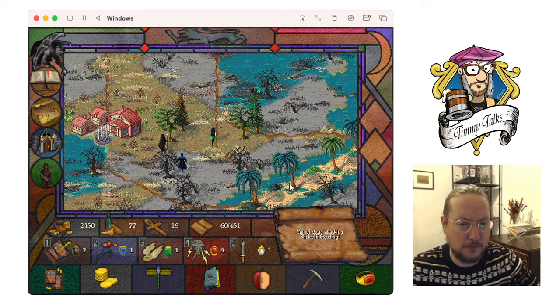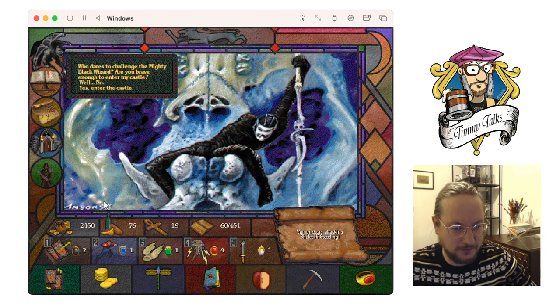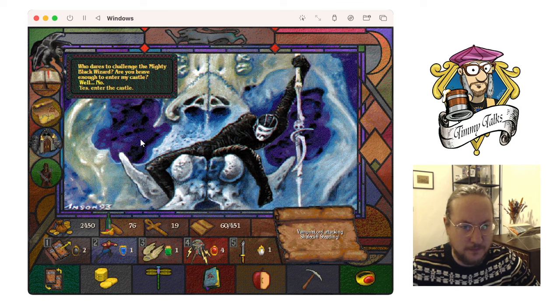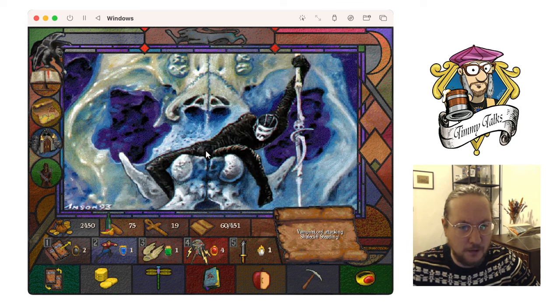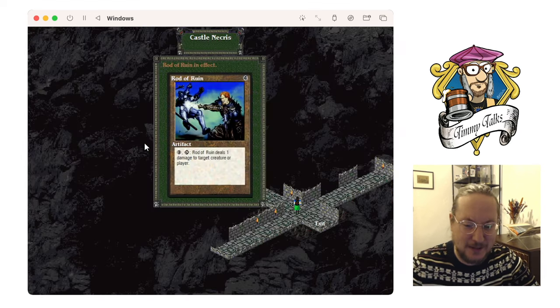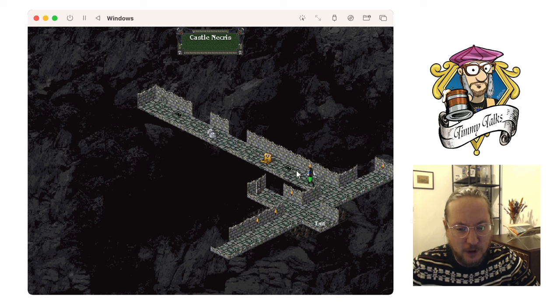Onwards — into the Black Castle! The music is pretty intense. Entering the Black Castle now. Rod of Ruin is in effect — that's not ideal because I have a lot of 1/1s, but we'll do it.